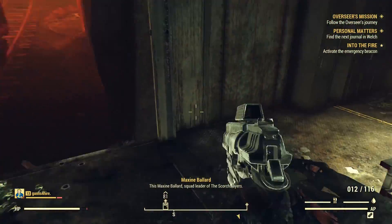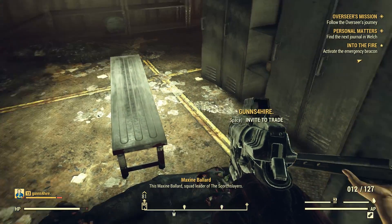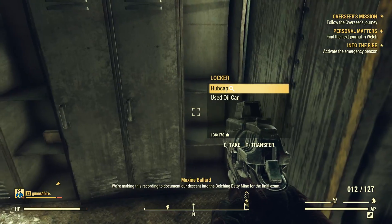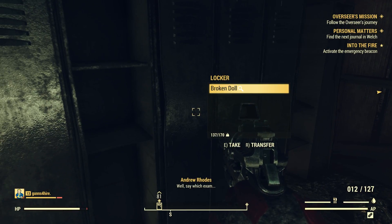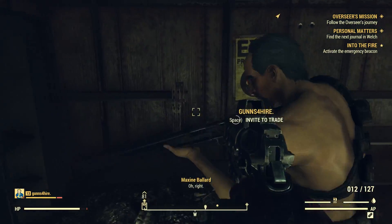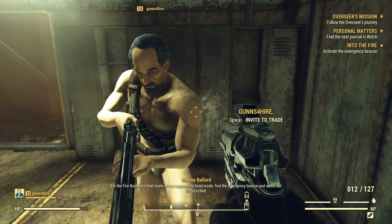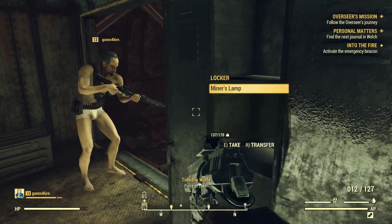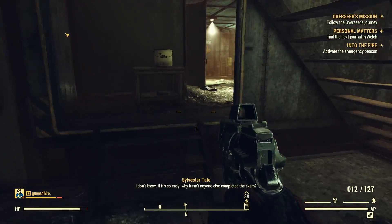The red light is on so it's recording. This is Maxine Ballard, squad leader of the Scorch Slayers, we're making this recording to document — shotgun shells, I'll take them for you. I don't really use them anyway. Anything else in here? Nothing.